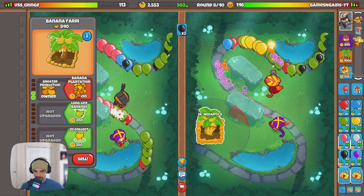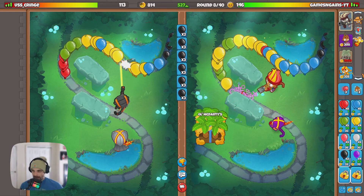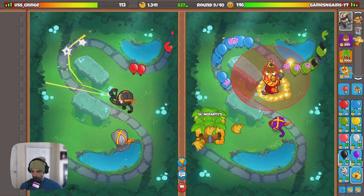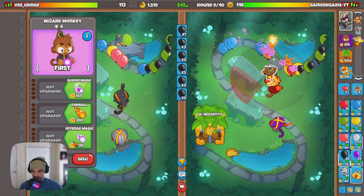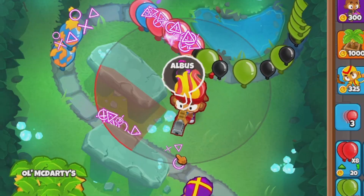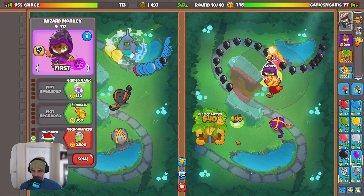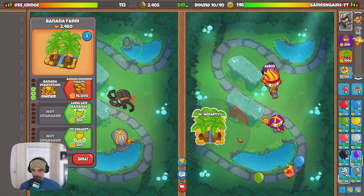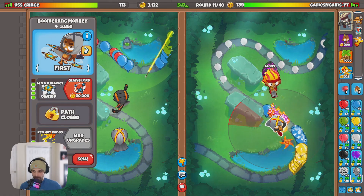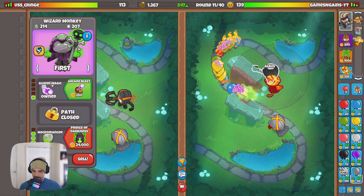From here we're going to go for our banana plantation. I want to keep sending black balloons and get my wizard down. This will be our bottom path wizard — the shimmer path. I'm hoping the necromancer balloons can start spawning in the back. I don't necessarily have to go for the necromancer just yet if he rushes me with purples — that's fine. Beautiful, good attempt buddy.